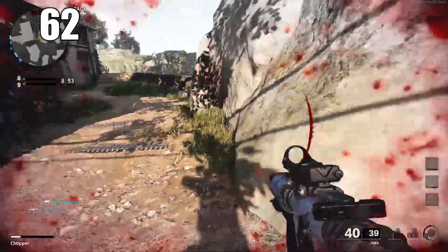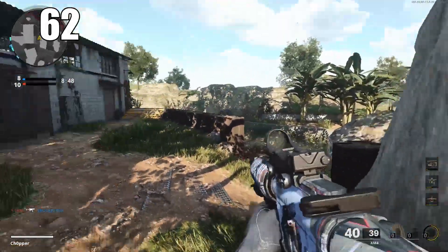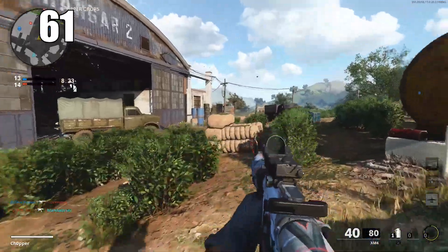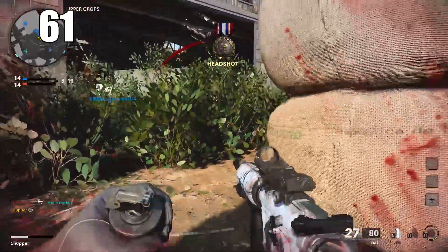Number 62: you can reload while ADS'd. This is a returning feature from Modern Warfare — you can be holding a line of sight or an angle, and if you're running low on bullets you can reload without even breaking that line of sight or cover at all.